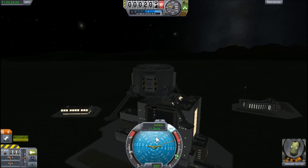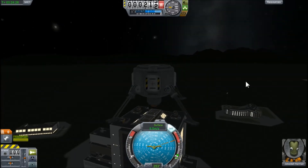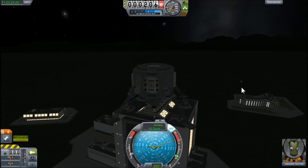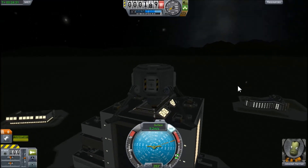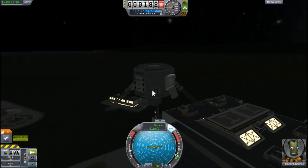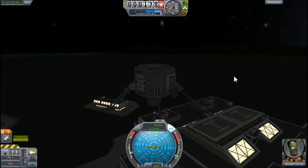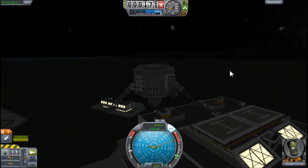So first, remember: make sure your mode's on surface, not orbit. Try to keep your velocity on the line and make sure that you're not going too slow or too fast. Anything too slow and you're basically setting yourself up for a long flight — it's gonna waste fuel.